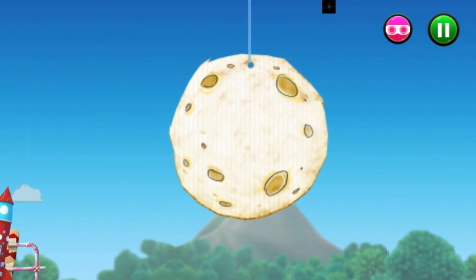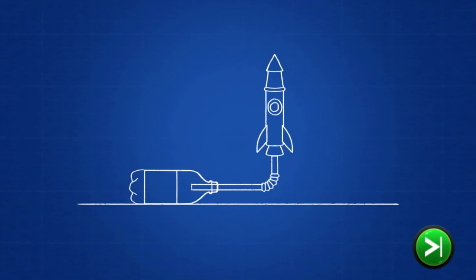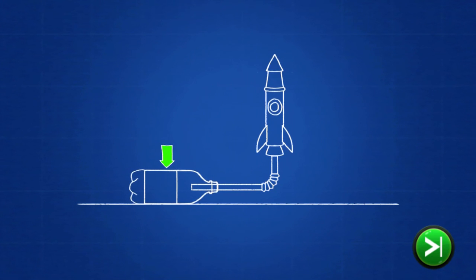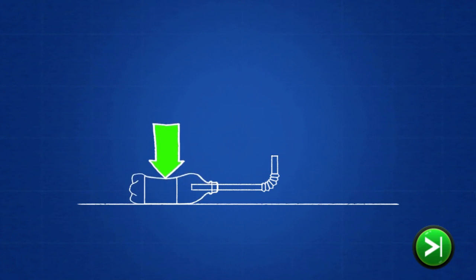Hmm, I think it's engineer-o-vision time! We need to launch the rocket to get past. Let's try using the different sized bottles to find the one that has enough air to push the rocket far enough.